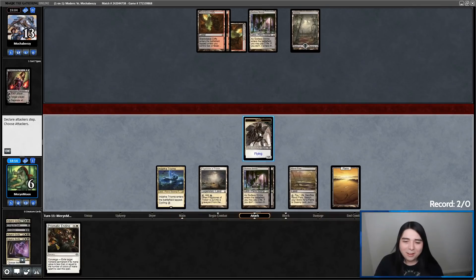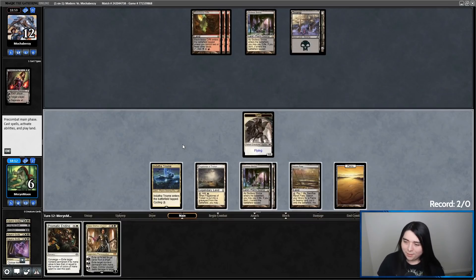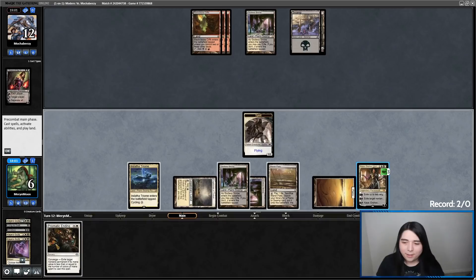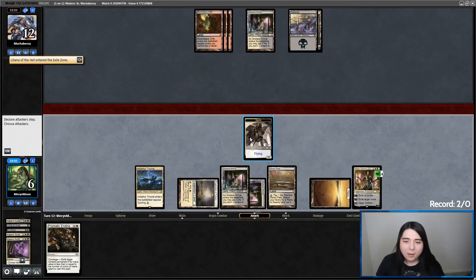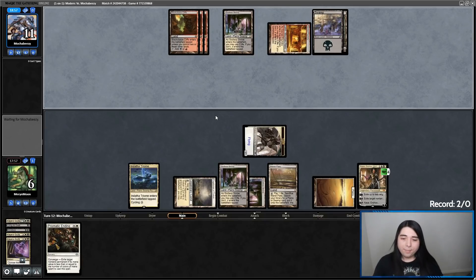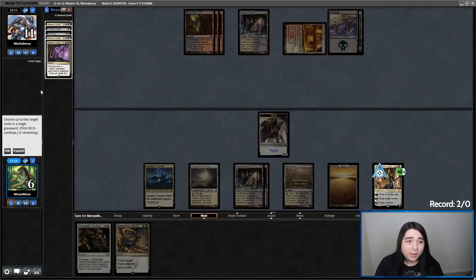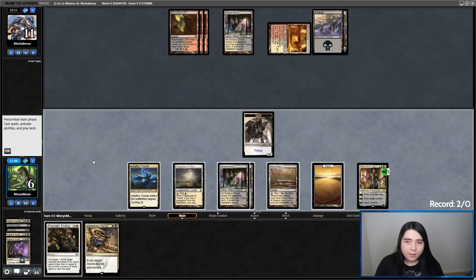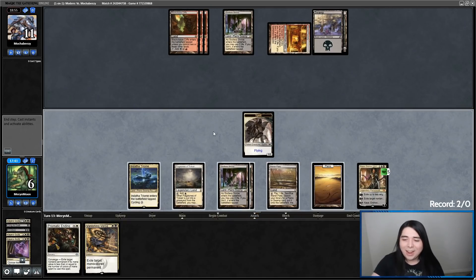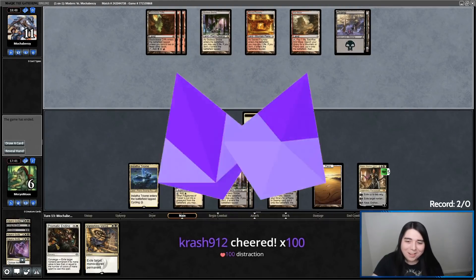That's a fine draw. Beautiful topdeck — Kaya is going to absolutely blast them. Kaya's ult just wins, so they've got to find an answer for Kaya in two turns. That ain't it. Tick up Kaya. Do you have any creatures? No. Go to combat, swing for one. Actually I'm literally staying back — if Kaya doesn't take damage here, I win the game. I'm staying back just to ult Kaya safely. And they don't have it — Kaya blasts them, and they scoop it up.